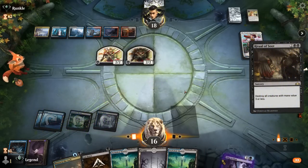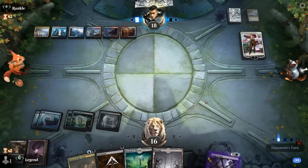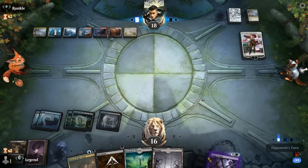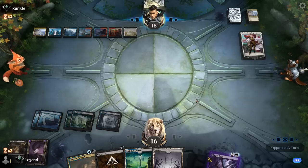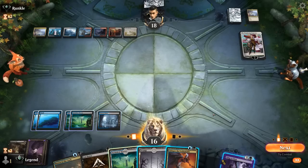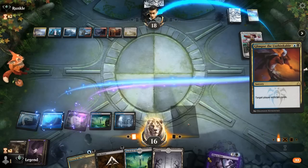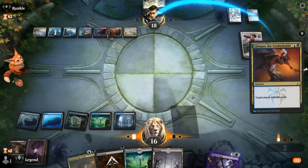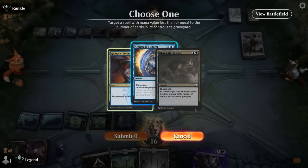We can Ritual, play a tapland. Opponent just plusses the Emperor, picks up a Castle Ardenvale — a Glimpse puts them down to seven cards. We still have our counterspell as protection. They try to counter the Glimpse, we counter back.